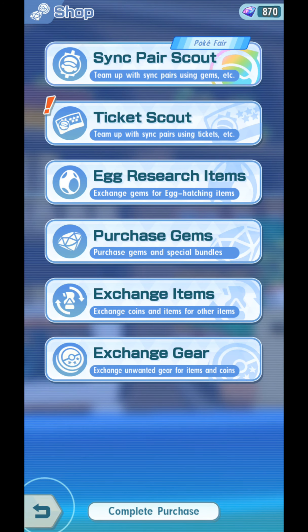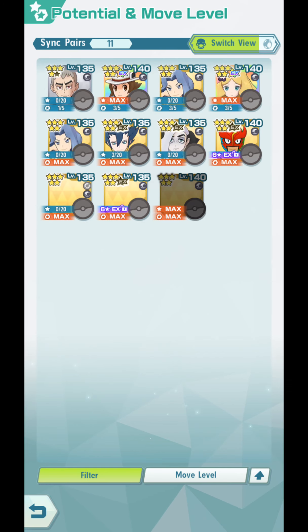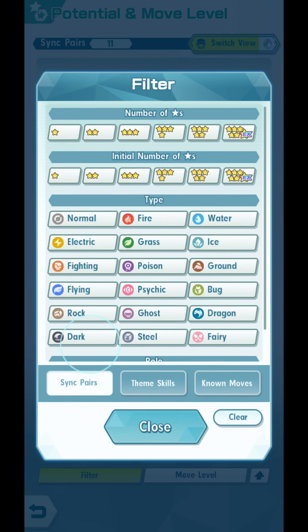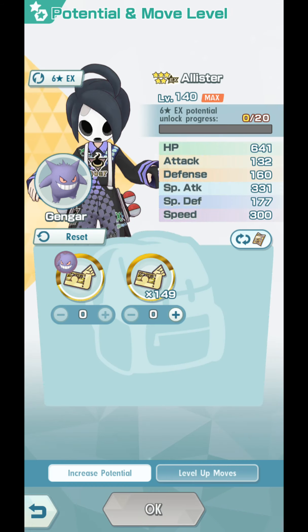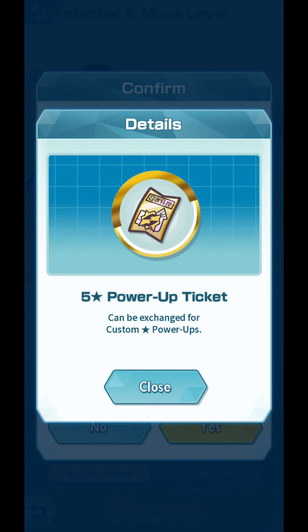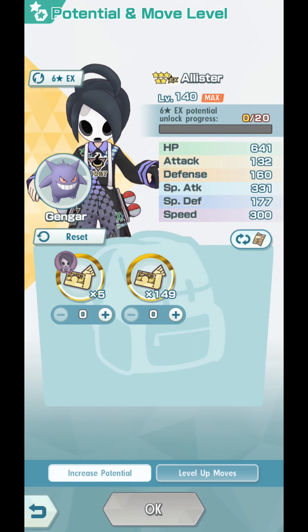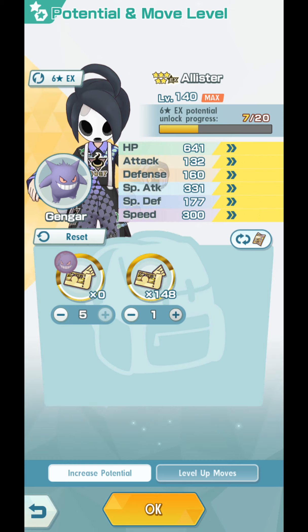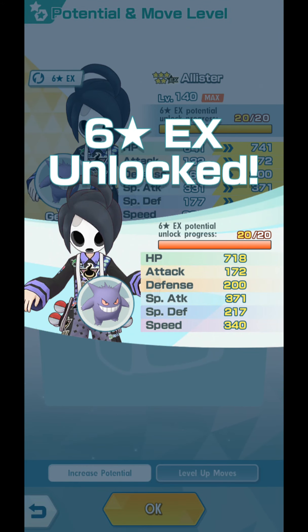But for now, I'll do that another day. We go to Sync Peers, we go to Potential and Move Level, and we go find Alistair, who is 1 out of 5 right now. I think he deserves 6-star EX because Galar Sync Peers are kind of powerful. I want a couple of custom star Power-Ups, so I'm going to exchange these — which you can get in Champion Stadium — 5 of them. I'm going to give 5 of these custom Power-Ups, as well as 15 of these normal 5-star Power-Ups, and increase his stats.